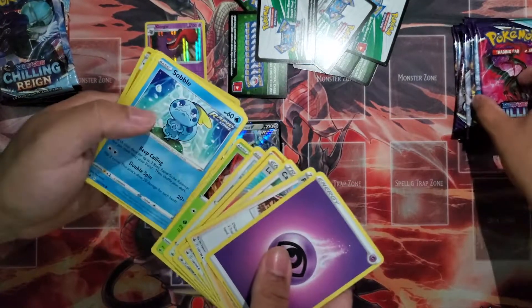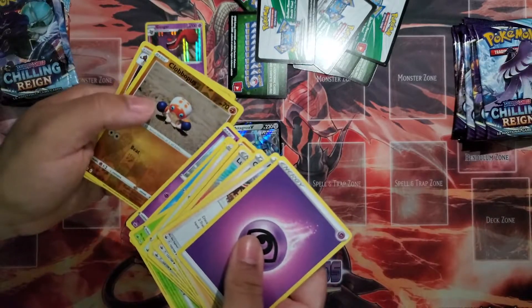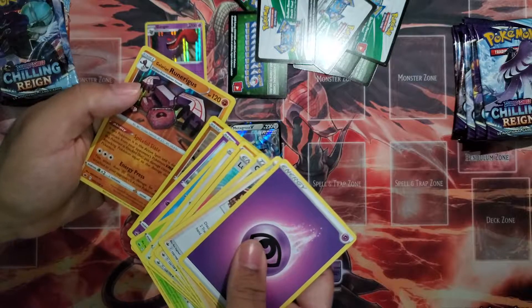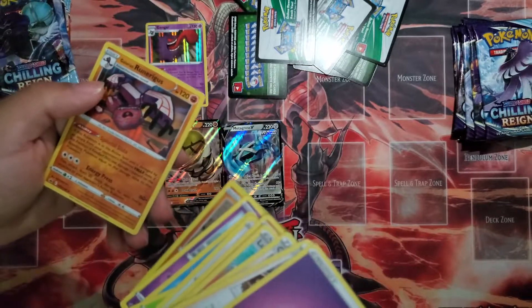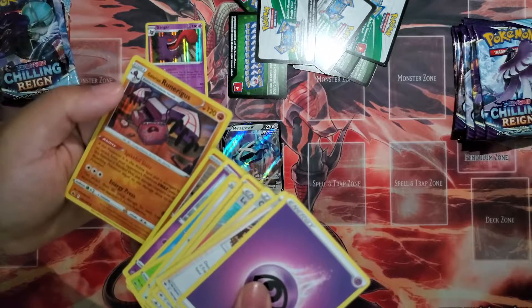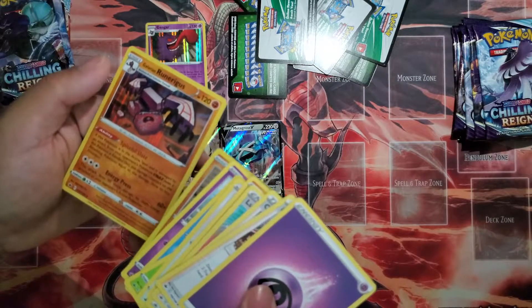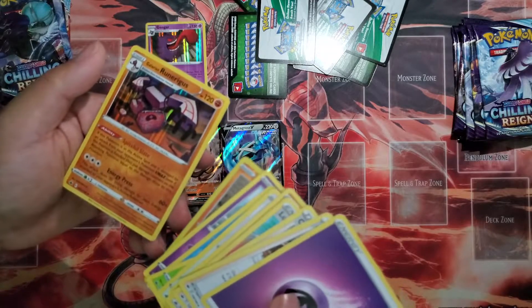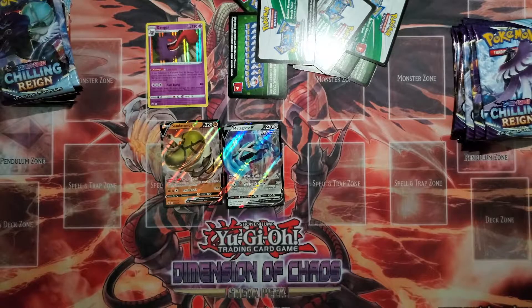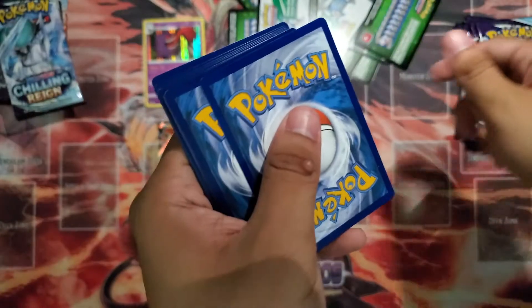Parvich, Porygon, Heracross, Sableye, Inkay, Octopus. And... Runerigus? I don't know how to pronounce it — Runerigus. Isn't that how you summon something at that point? Pokemon, what are you trying to do?